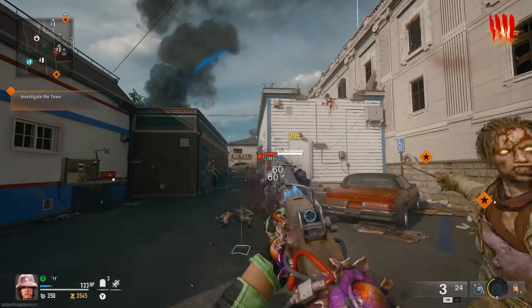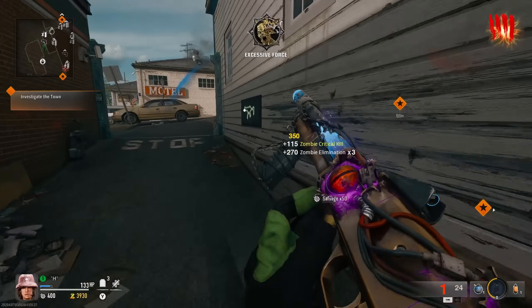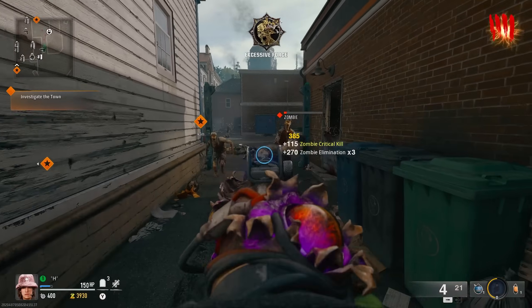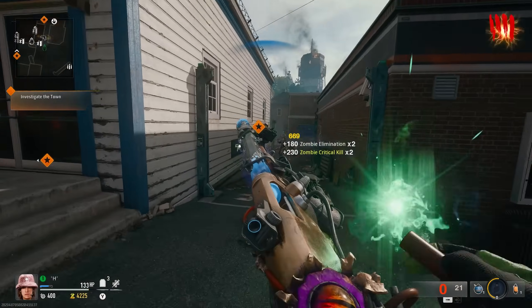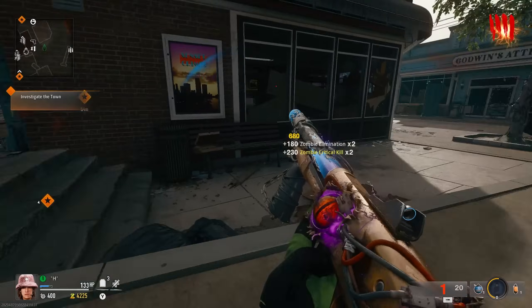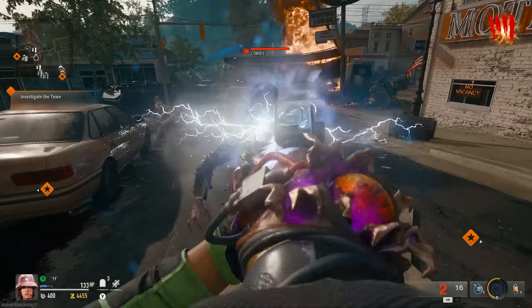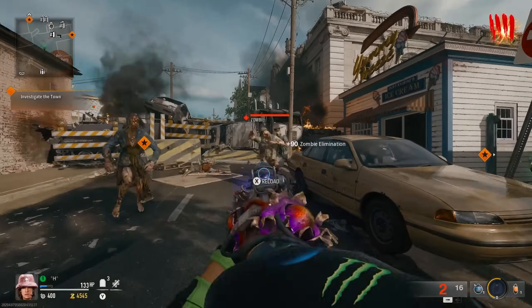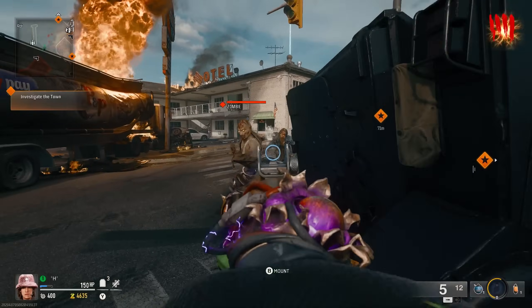I definitely prefer the ASG over this thing. There's a clear winner, and there's a reason why the ASG is already gold and this thing isn't. But using a gun that you need camos for definitely helps out for the early rounds because you might get a few camo unlocks with the headshots, which just adds to the overall XP.